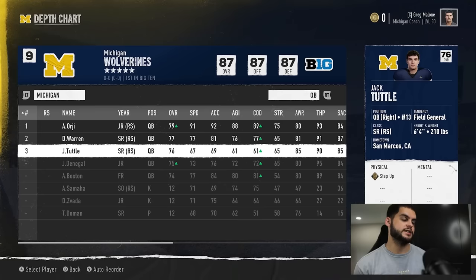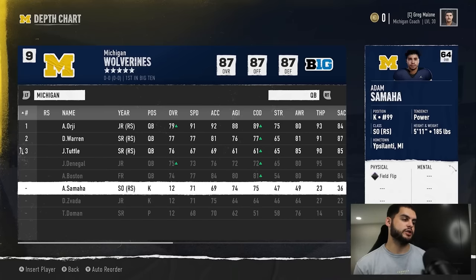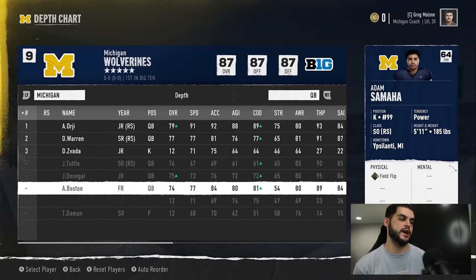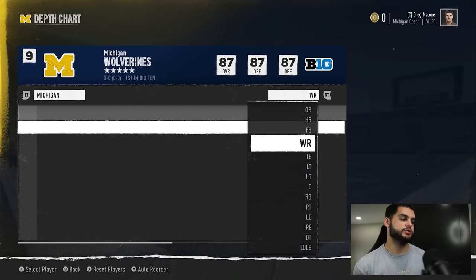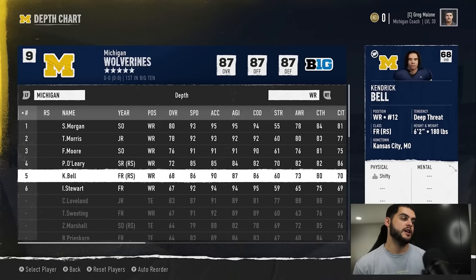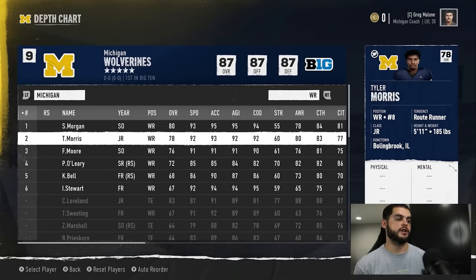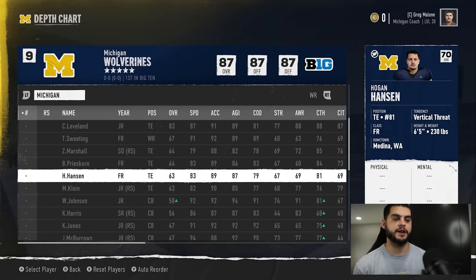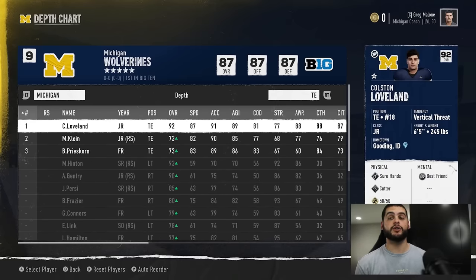Make sure you drop them all the way down in the depth chart into the gray area — that means they won't sub in manually. You'll notice this happens a lot with wide receivers: if you run four verts or a spread offense, after a few plays those top four get tired and your fifth or sixth guy will sub in. Completely kick them out of your lineup and consider turning off automatic subbing in some instances, because you do not want to mess up your redshirt designation.